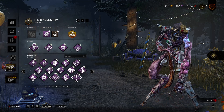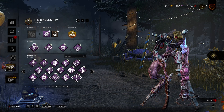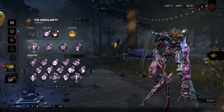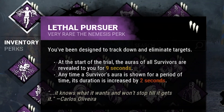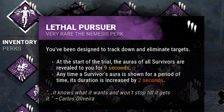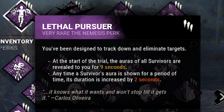Anniversary is out and the Singularity had some great buffs last update, so I thought it might be a good time to play as him. Anyways, today's build is a build where I had some moderate success in a few games. It's not like special, it's just Little Pursuer — at the start of the game, I can see all the other survivors' auras for 9 seconds. And every time I see an aura, it will also be extended by 2 seconds.